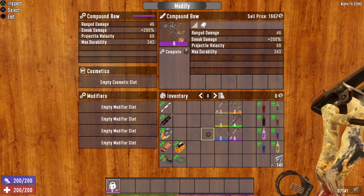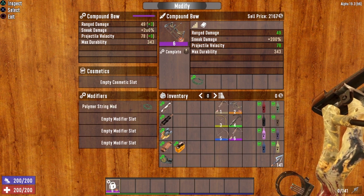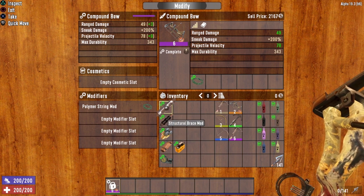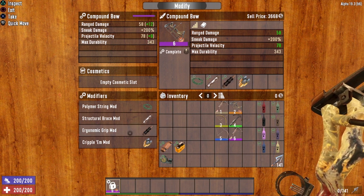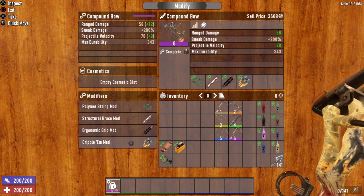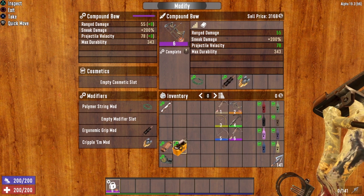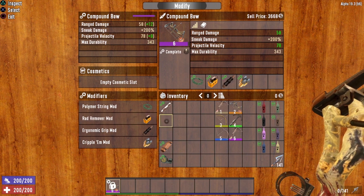So here's my ideal setup for a quality six compound bow. The polymer string mod is a definite yes — it gives both the damage boost and the projectile velocity boost. For early game, I would add structural brace, ergonomic grip, and cripple em as the three additional mods. That gives a ranged damage boost of plus 12 and projectile velocity of plus nine, along with less stamina usage, better handling, the ability to cripple zombies, and 25% slower weapon degradation. For late game, I would swap the structural brace for a rad remover to counter radiated zombies' regeneration.